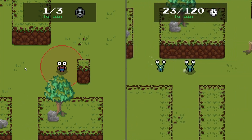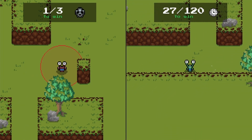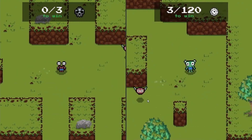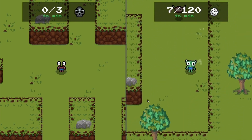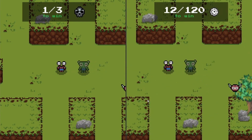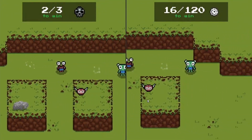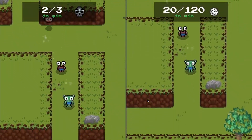One ability for the hider is the dash — you just move really quickly once you press enter for about half a second. The next ability is the companion, which is for the seeker, and it will constantly chase down the hider. Once you get too near, it will tag you. The other ability for the hider is that you run faster than the seeker — it's only a very slight difference, but it makes a big difference when you're running away.